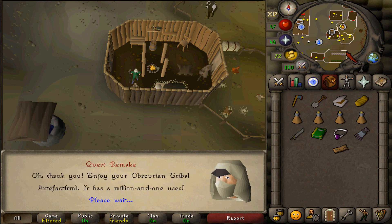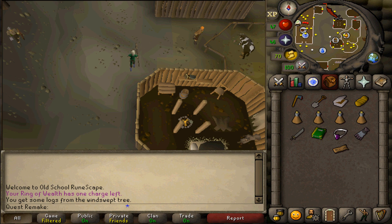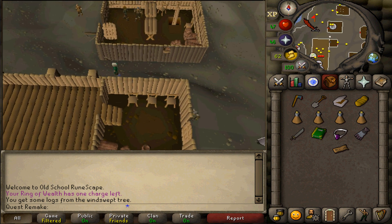After speaking to her, run north and go north of the long hall. In front of the helmet shop you should find an NPC called Wolf Olafsen. Talk to him.